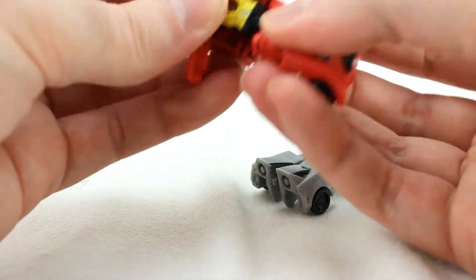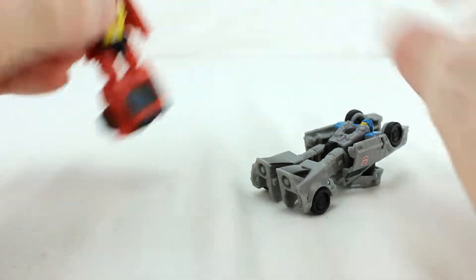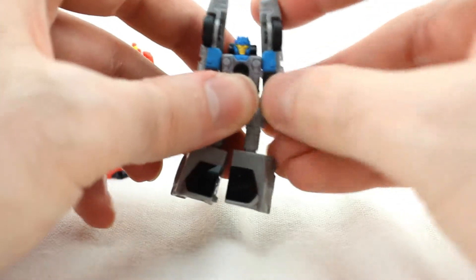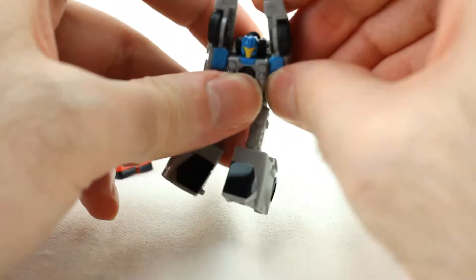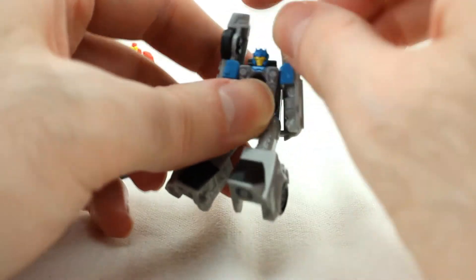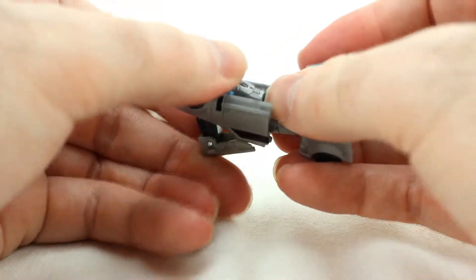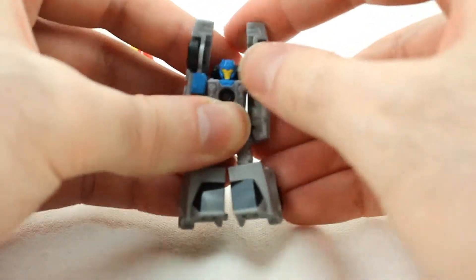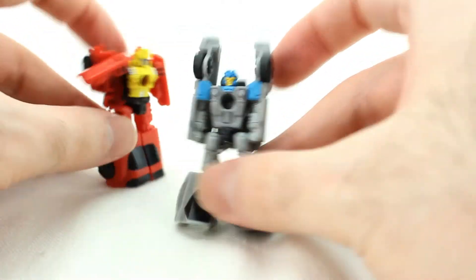There's a waist swivel as well. Again, ball joints do not hold well. It's all pretty much the same for Swindler, although he's more hampered because of his weight — his shoulders are a little hampered because of his design. He still has the same articulation, waist and everything. Those shoulders, because they're so massive, can't move as much unfortunately. But they're pretty okay.